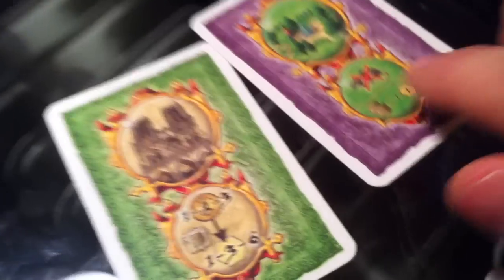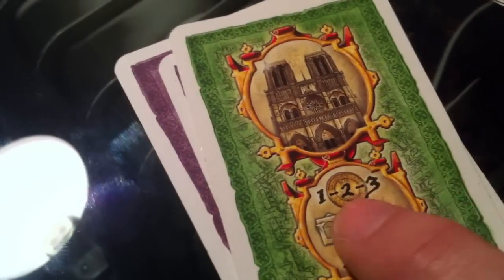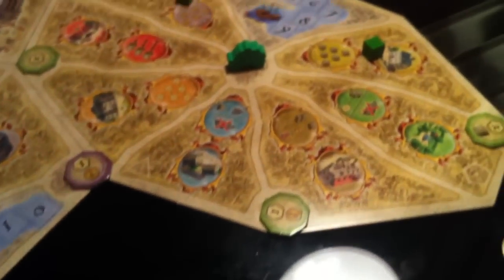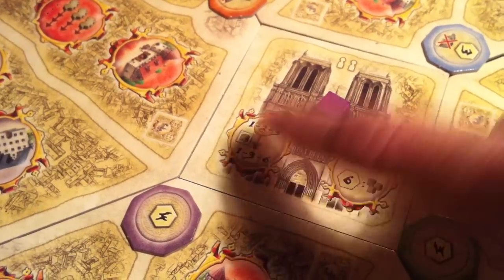For Jen's last play, she could do Notre Dame or the park. The park is a little less appealing early on, so she goes for Notre Dame, discarding the park and playing Notre Dame. She puts an influence in Notre Dame and gets to choose: spend 1, 2, or 3 bucks for 1, 2, or 3 victory points. She wants to hold on to a little money, so she spends 2 bucks and gets 3 points. That was the end of the first round.